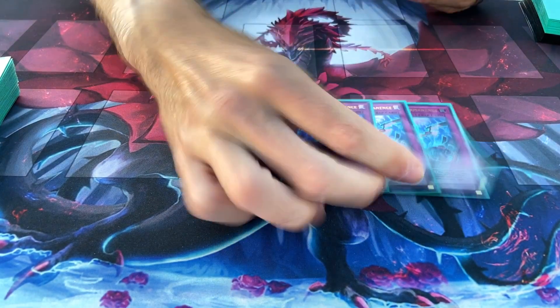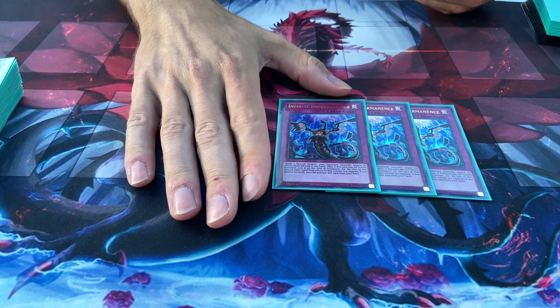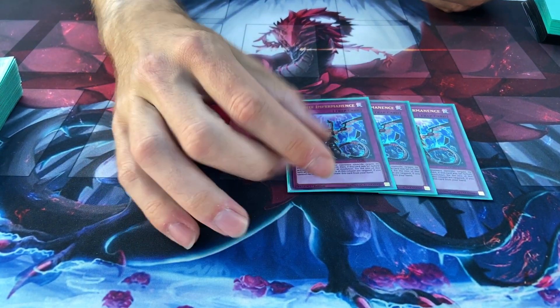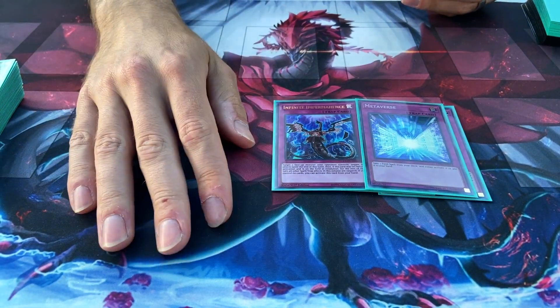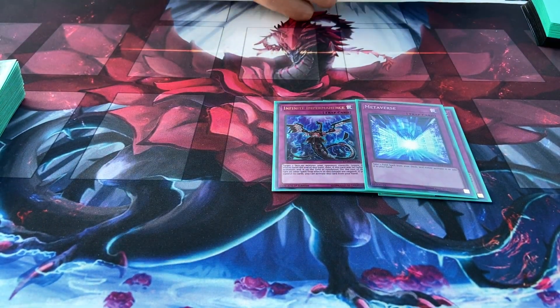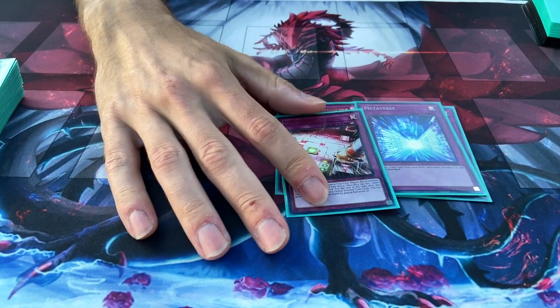For our traps we have three Infinite Impermanence — more hand traps galore and it's really good to help stall your opponent out. One Metaverse, like I said, to get to Network as quickly as possible. And since backrow is our enemy, one Red Reboot, because we can only have one.